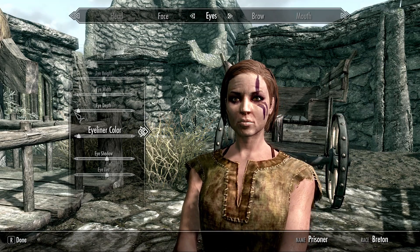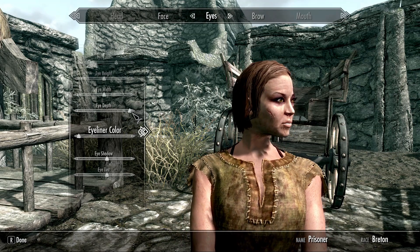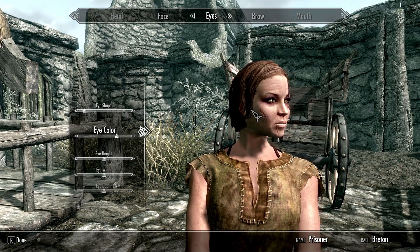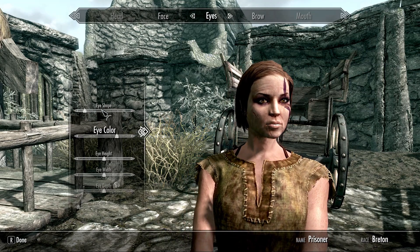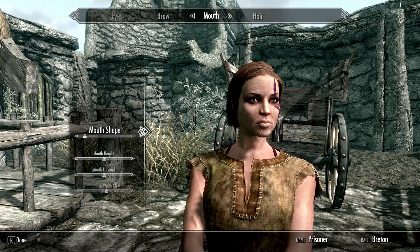Eye depth — I can't... it's sticking out of your head, oh god. See, you screw with too many things and then you get weird weird crap. Brow — I think she looks pretty good.